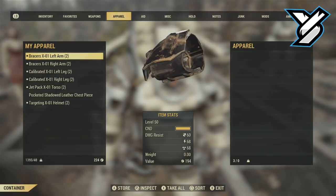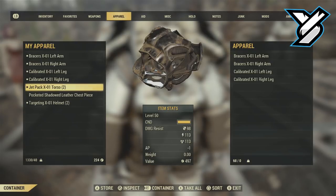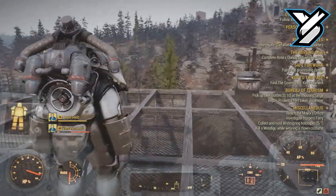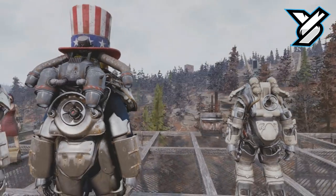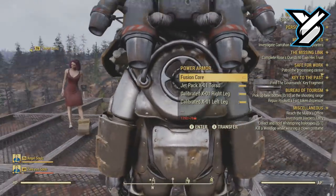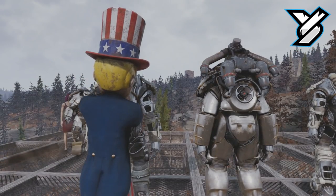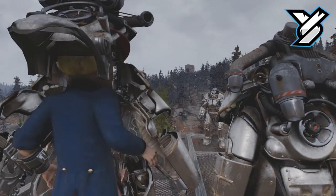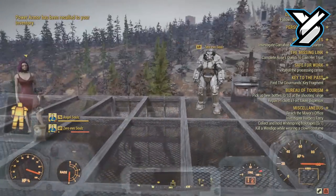If you've done this correctly, a duplicated set of power armor will spawn in front of you. Now this is important: once you come out of your Pip-Boy, get out of your current power armor and get into the duplicated set. Once you're inside the duplicated set, go into your inventory on the Pip-Boy — it'll show two of each item for your apparel. Transfer one set over to the skeletal chassis of the previous suit you had.